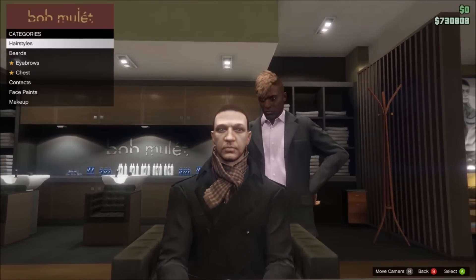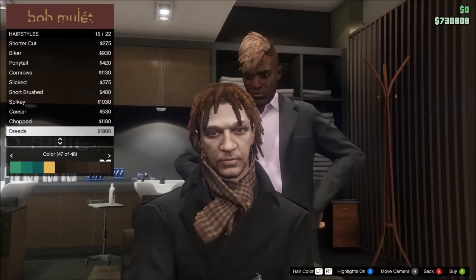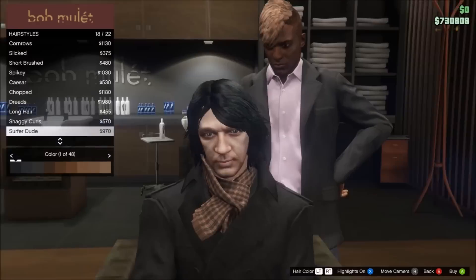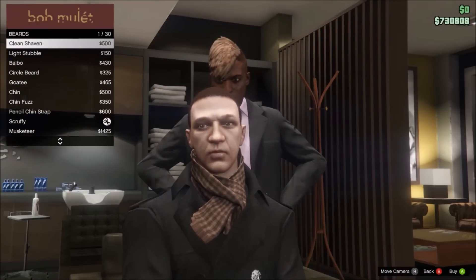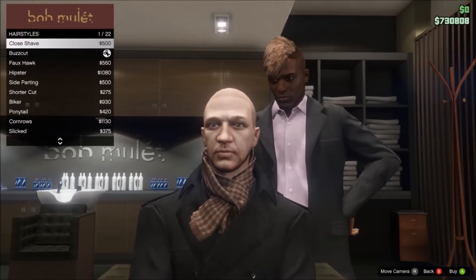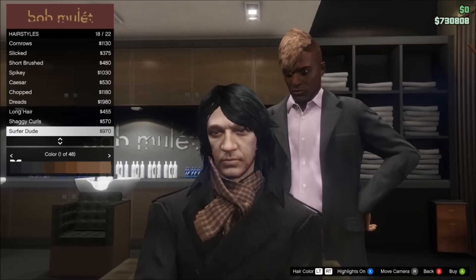Make sure to take the beard off as well. Head over to the bottom section, stick on this haircut, and put it on colour one for black. So go to hairstyles, put the hairstyle on colour one, and make sure to take your beard off.